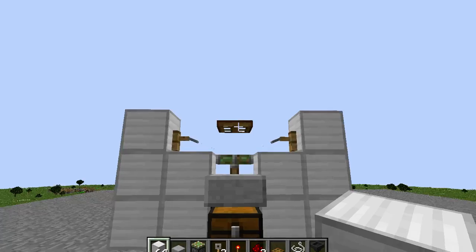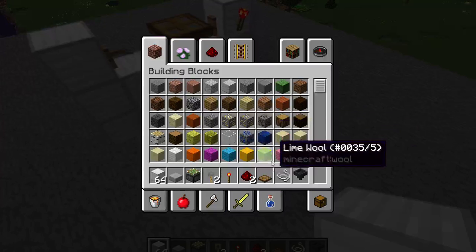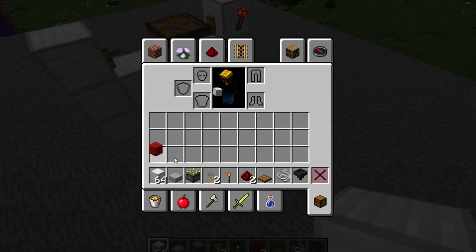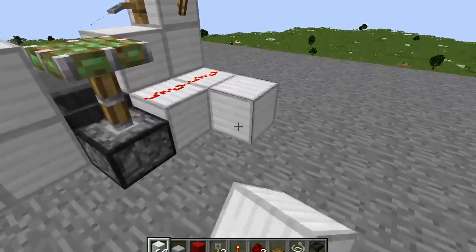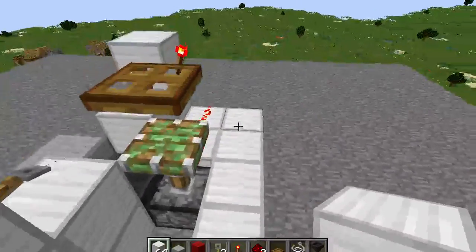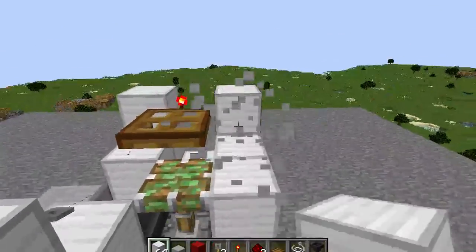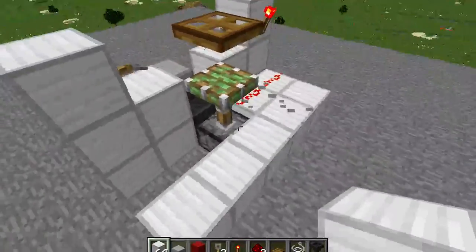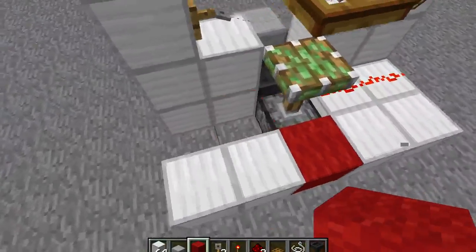But there is one thing — it does bug out every now and then. When you go to fill in this back section, one or two blocks has to be a hole, either there or there.